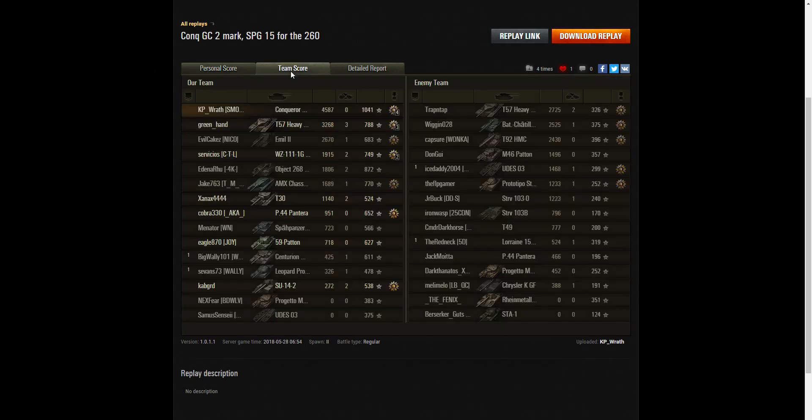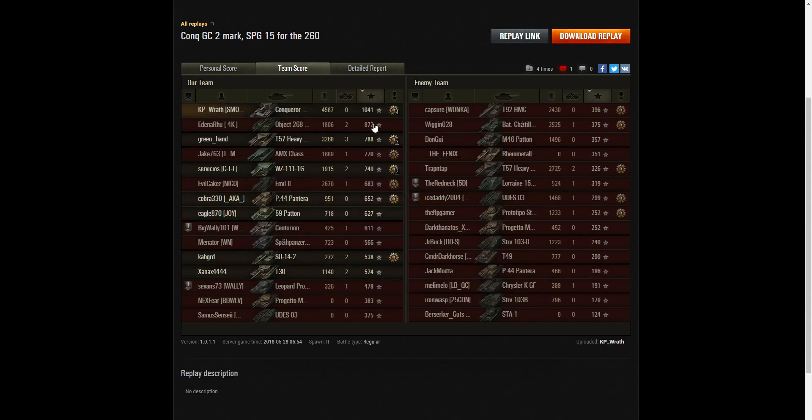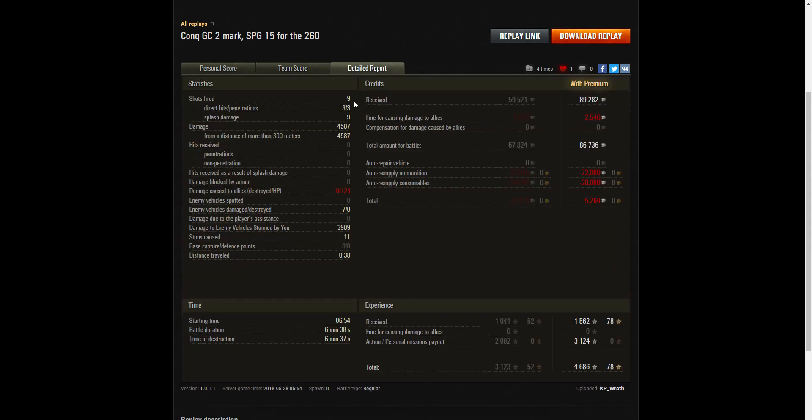Let's look at the team scores. Highest on damage: 4,587 hit points of damage overall. He didn't get any kills, which puts him way down the table there, but when it comes to base XP he's right at the top with 1,041. This wasn't an ace tanker replay, but it did get him the second mark of excellence — he's now at 85% on the CGC. He fired only nine rounds, got three direct hits, three penetrations, and nine splash hits. He did damage of 4,587 hit points, all at more than 300 meters. He did do damage to friendly tanks — 128 hit points — which was to the CDC at the end when he fired at the Yudas.